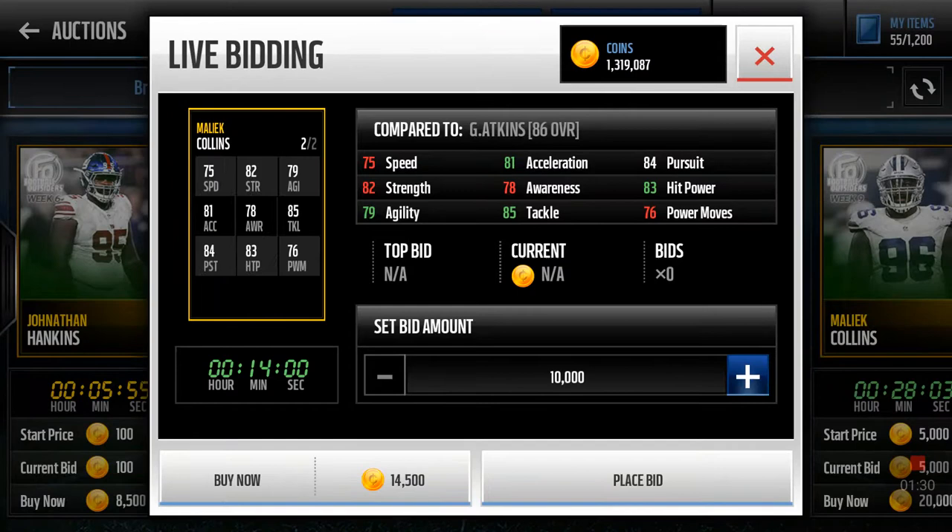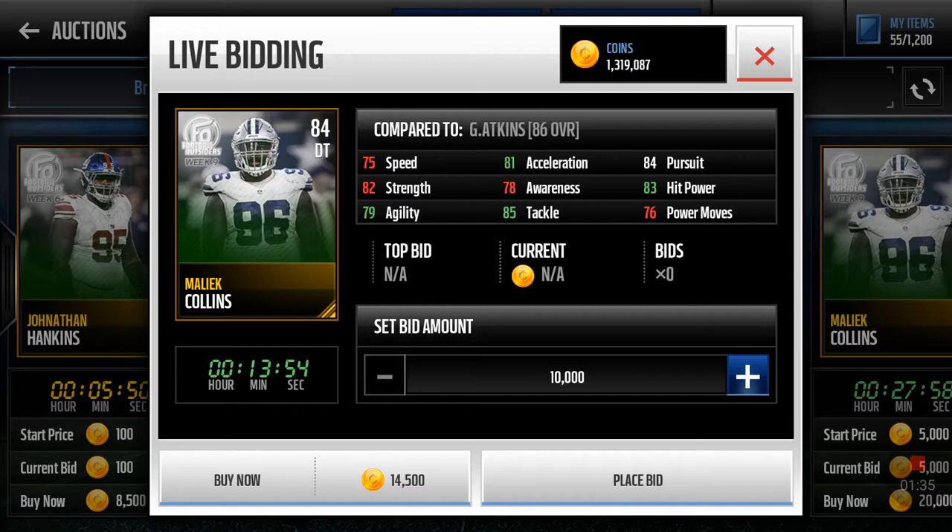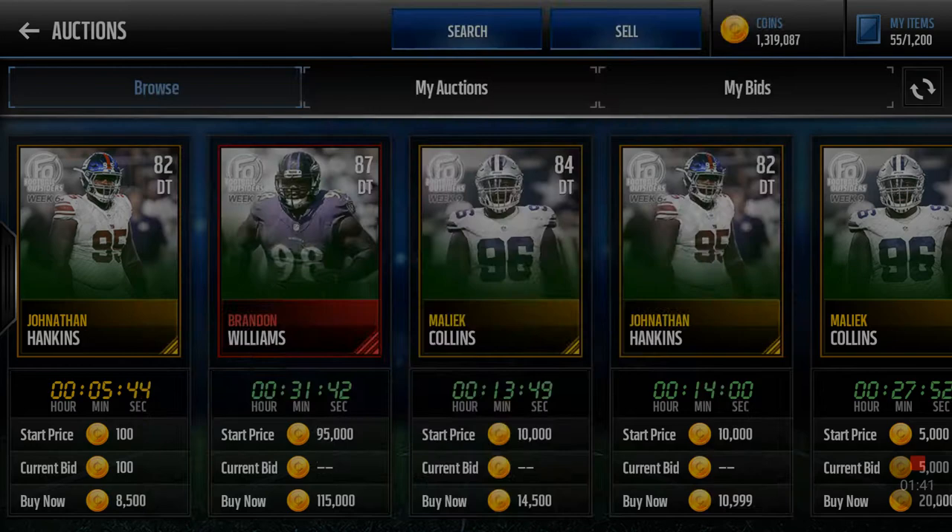Right here we've got Wick Collins, 84 D-tackle, 75 speed. His tackle is pretty decent compared to Geno Atkins — his power is higher, 83-84 pursuit, 79 agility. So pretty decent card here.